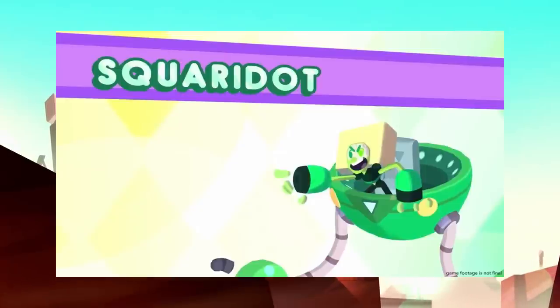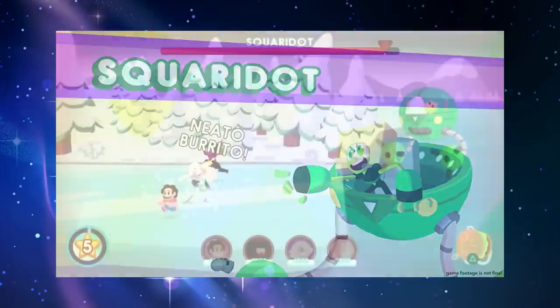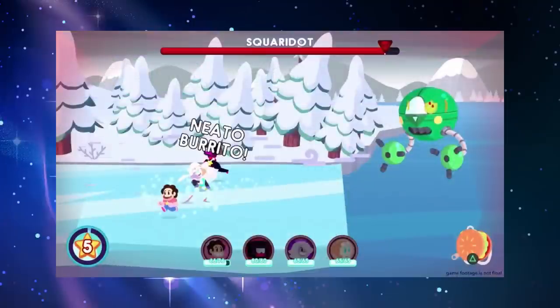Even though it's in a game, it's cool to see another Peridot, especially with how beloved Peridot is. And just seeing the limb enhancers again is actually kind of nice — though I do love small Peridot, it is cool to see the limb enhancers again. Square-a-dot is confirmed to be a boss, though I don't think she'll be the final boss — she'll probably be a reoccurring character and boss battle throughout the game.